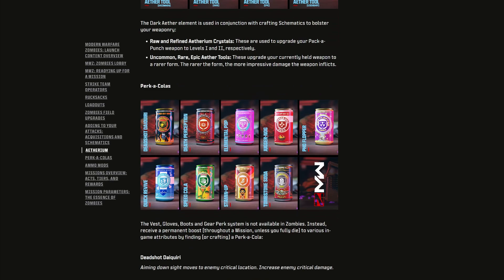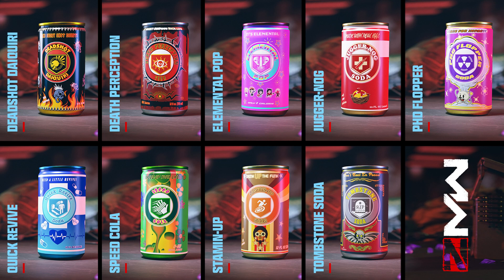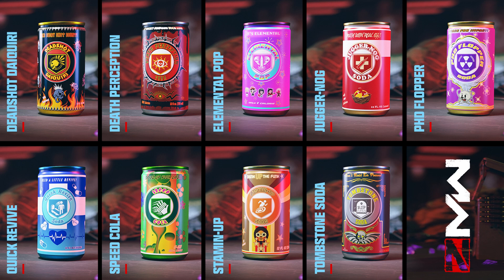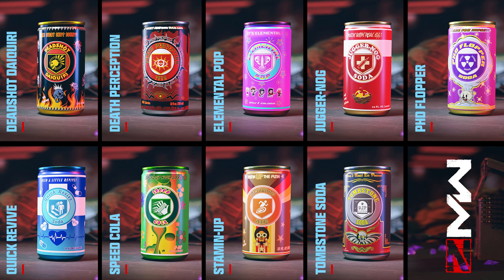Moving on to perks, which are standard in Zombies. Deadshot Daiquiri allows you to aim down sight and move to an enemy's critical location for increased damage. Death Perception allows you to see enemies through walls and easily spot chests, resources, and dropped items — not one of my favorites as it takes away from immersion, but it can be useful. Elemental Pop means every bullet you fire has a small chance of applying a random ammo mod effect.